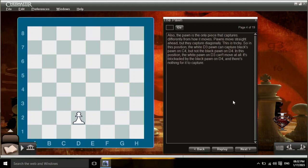Also, the pawn is the only piece that captures differently from how it moves. Pawns move straight ahead, but they capture diagonally. This is tricky. So in this position, the white d3 pawn can capture black's pawn on c4, but not the black pawn on d4. In this position, the white pawn on d3 can't move at all. It's blockaded by the black pawn on d4, and there's nothing for it to capture.